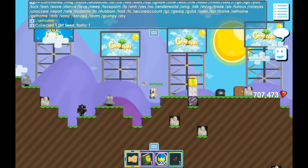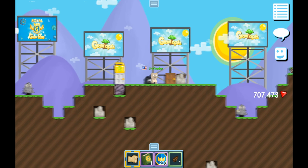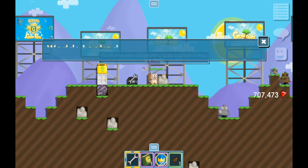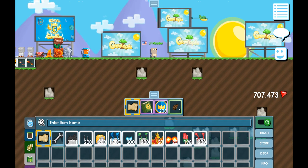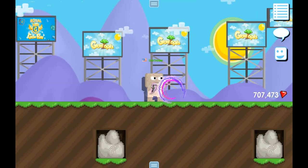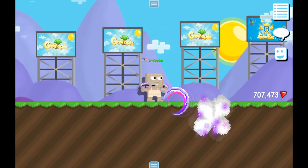Now let's show you guys the new items. I can't reveal any item names, but you guys can see the item effects. So the first item is this one — it's a new updated item in GT. This is a hand item, and that's the effect. That's really cool.